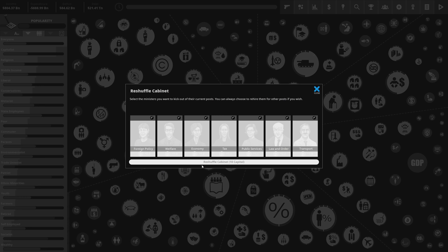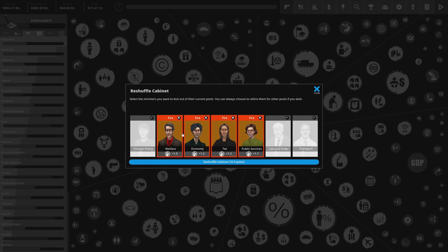I'm going to reshuffle the cabinet for 10 political capital. For this video, I'm going to find people who are loyal to me today to maximize capital, rather than organizing a longer-term team. Generally you should find people who will be loyal to you longer term — those aligned with the people you're trying to make happy. If you're in the United States and try to play without making capitalists happy, you're going to have a hard time. You can change that over time by implementing policies that reduce capitalist membership — but good luck getting reelected without being assassinated.